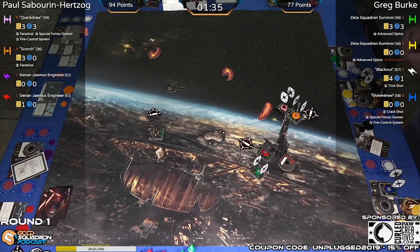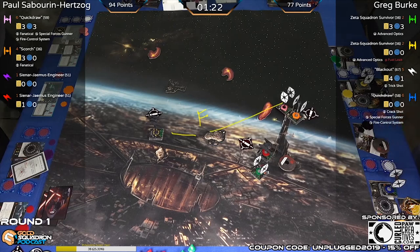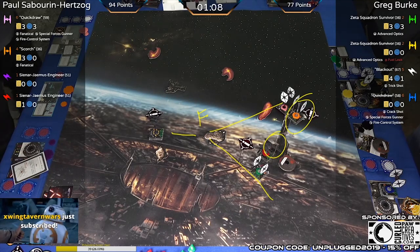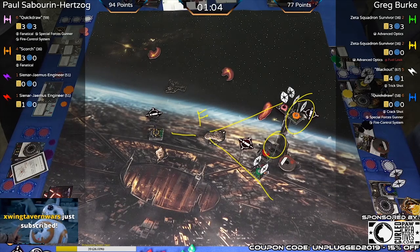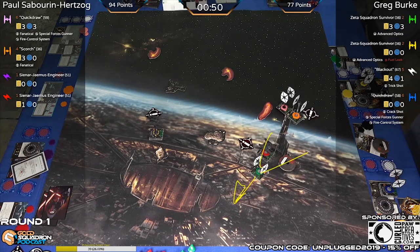Two forward, focus — gives Blackout a huge space to try to catch either the silencer or Scorch in this big net, and he only needs to do a single damage to either to be ahead on points. This will be the last turn with only a minute left. Greg needs to do it. He can also just go one forward and have that arc to the back. That Zeta is completely healthy. Score confirmed from the players: 94 to 77.